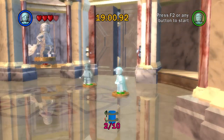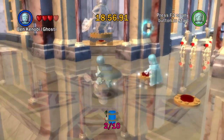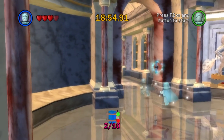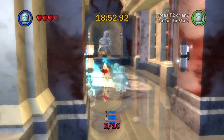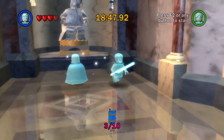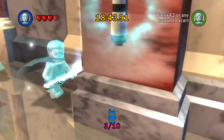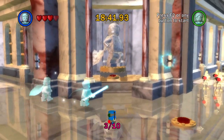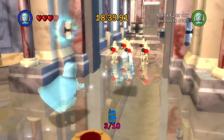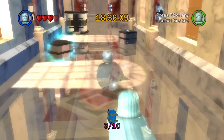Let's go ahead and open up this door here. We have the third blue minikit over this way. And now the next one is down in the dark side hallway. It's just right down the hallway here, so I'm just going to run down there.